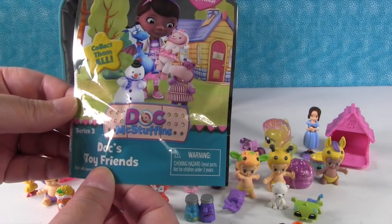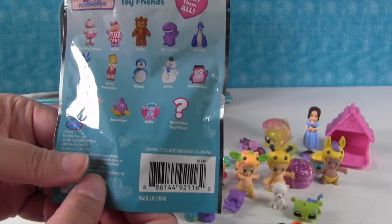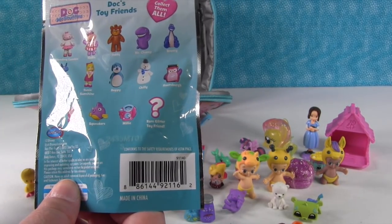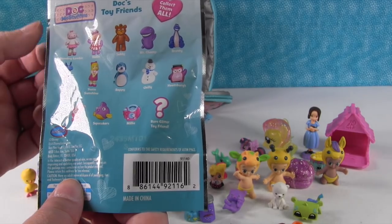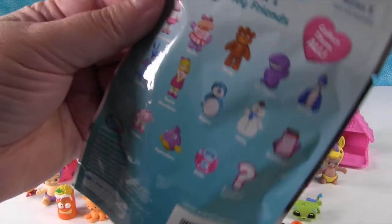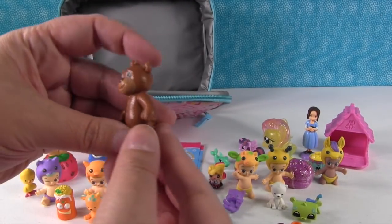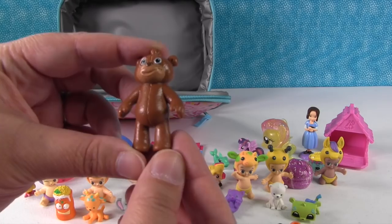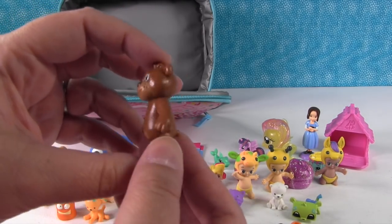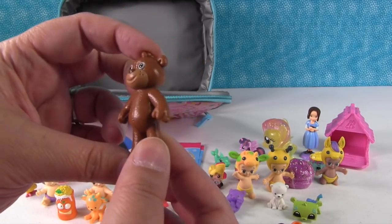The very last thing is a Doc McStuffins Doc's Toy Friends Pack from Series 3. There are so many fun ones in this collection. I want Stuffy, I want Teddy. There's still quite a few of these we haven't gotten — we never got the mystery. I got Teddy! Teddy's so cute. He's like a Build-A-Bear — will you build me? Will you stuff me? Teddy.